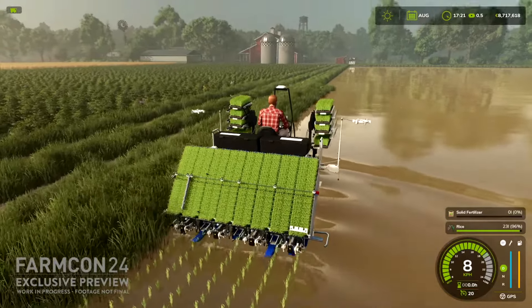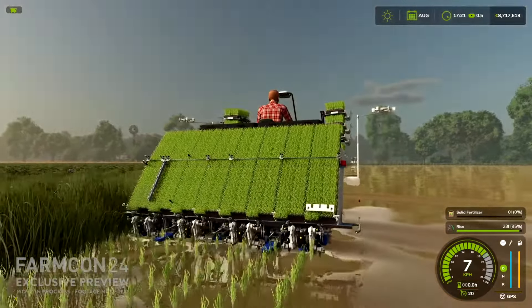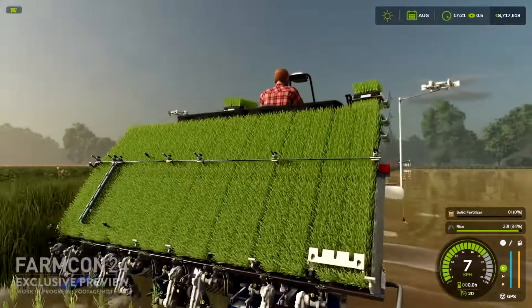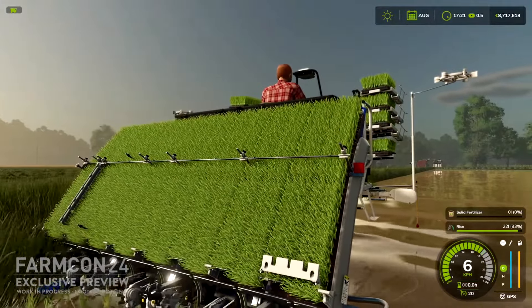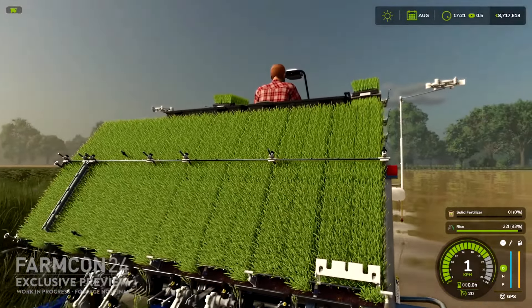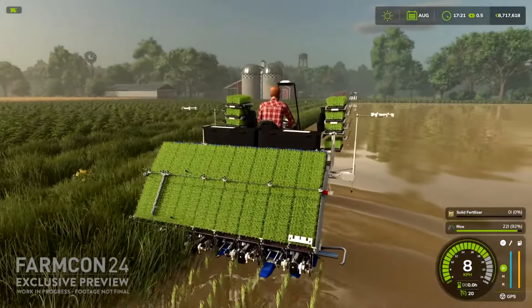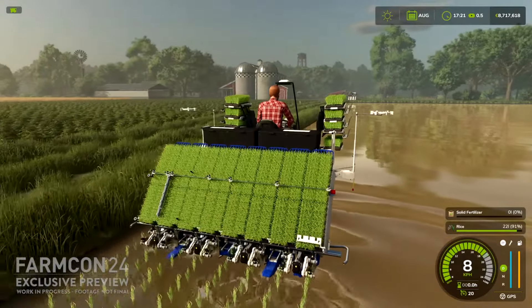That water ripple looks really really good. You can see right there that the machine also causes a slightly different water ripple as well - that is neat. You can see it going over some bumps and stuff, creating those dynamic water interactions.